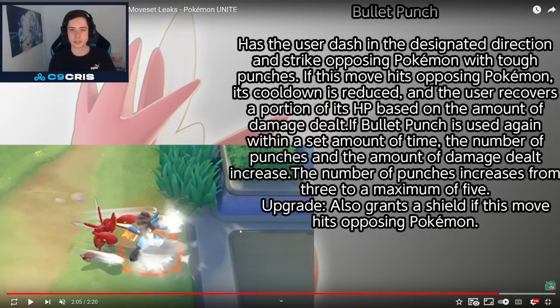Bullet Punch: has the user dash in a designated direction and strike opposing Pokémon with tough punches. If this move hits opposing Pokémon, its cooldown is reduced and the user recovers a portion of its HP based on the amount of damage dealt. If Bullet Punch is used again within a set amount of time, the number of punches and the amount of damage dealt increases — from 3 to a maximum of 5 punches. The upgrade also grants a shield if this move hits an opposing Pokémon. It sounds like a lot like an all-rounder with a lot of survivability — a shield and HP recovery.